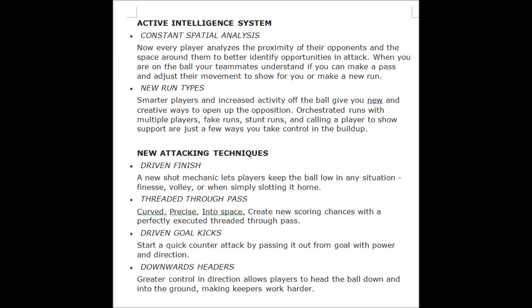New attacking techniques: driven finish — a new shot mechanic lets players keep the ball low in any situation, whether finesse, volley, or simply slotting it home. Threaded through pass: a curved, precise pass into space creates new scoring chances. Driven goal kicks: start a quick counter-attack by passing out of your goal with power and direction. Downward headers: greater control and direction allows players to head the ball down into the ground, making keepers work harder.